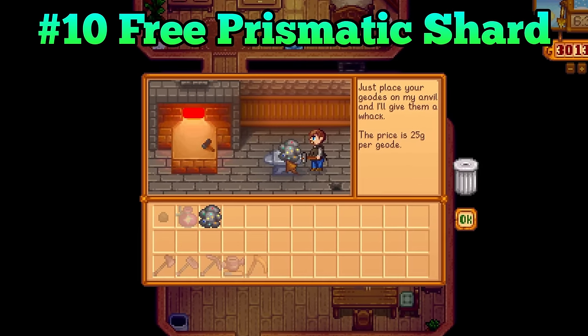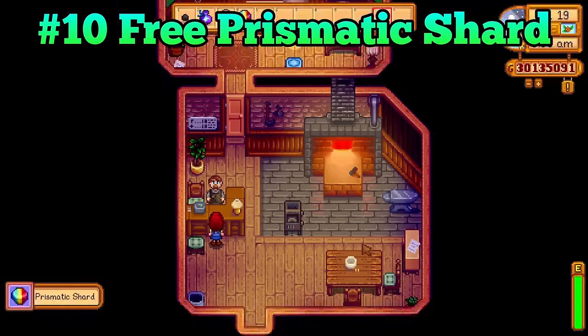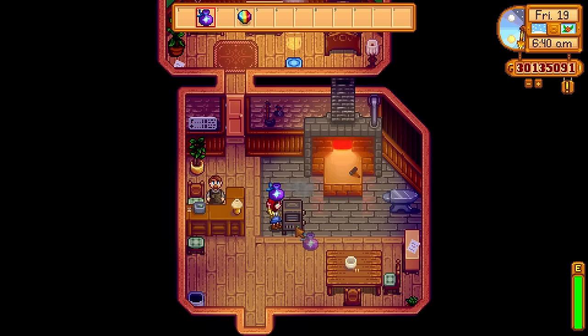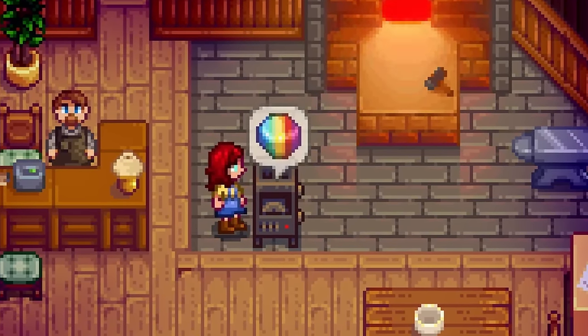If you happen to find a prismatic shard when cracking open omni geodes at Clint, stop immediately. Grab your geode crusher and place an omni geode in it — you will get another prismatic shard. This is also applicable for iridium ore.